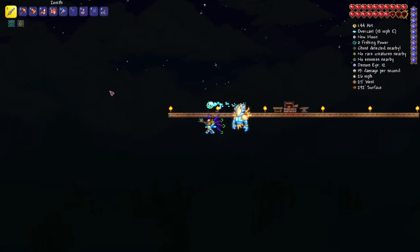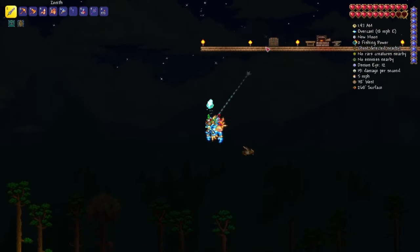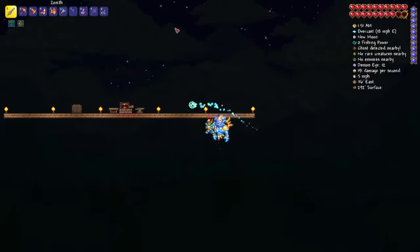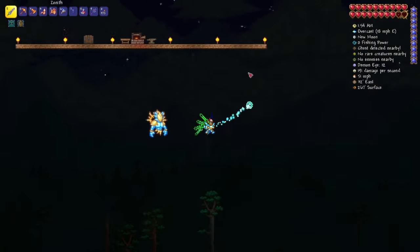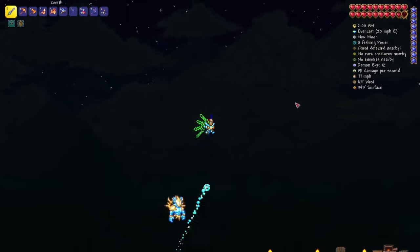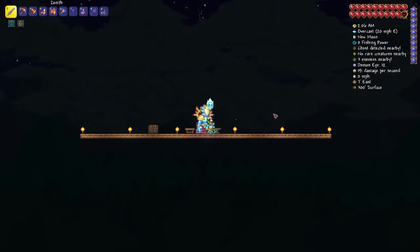And there we go, you've got a grappling hook. To use it, just press E — it stretches out and grabs onto stuff. It's really good if you don't have wings, since you can get around faster and climb up things instead of having to dig or make platforms. That's how you make a grappling hook. If you enjoyed, please like, subscribe, and hit the notification bell to get notified when I make a new video. Thanks for watching, and see you all next time.